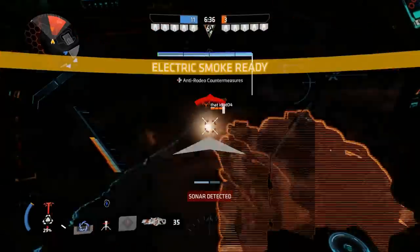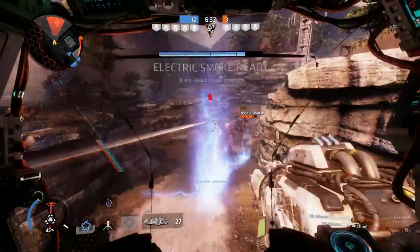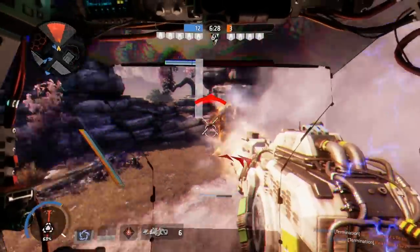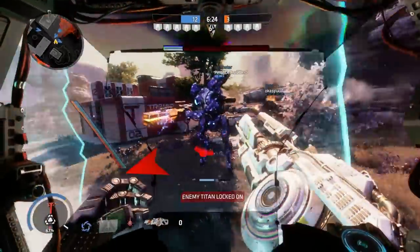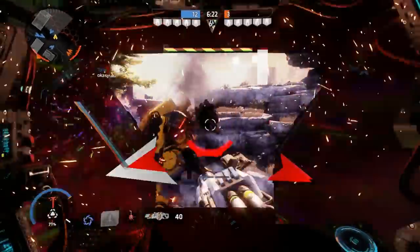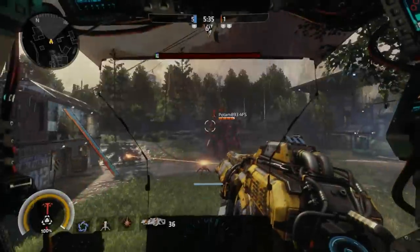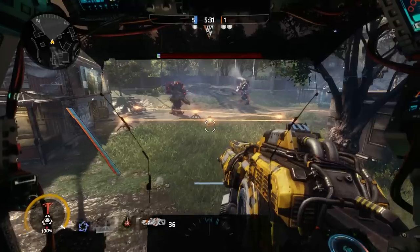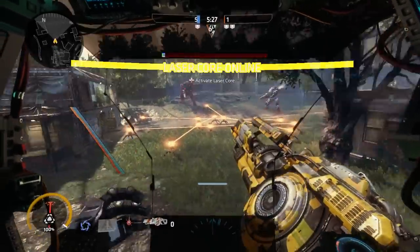You can also use the tripwires without interrupting the animation of any other action, so quick deployments while reloading or using vortex shield are also very possible. You can double up on tripwires — by that I mean have two sets of tripwires active at the same time, but only for two seconds, then the first will expire and explode simply due to how long the cooldown takes. All tripwires also look the same; there is no way to distinguish a friendly pylon from an enemy pylon, which makes it even better in those chaotic situations.